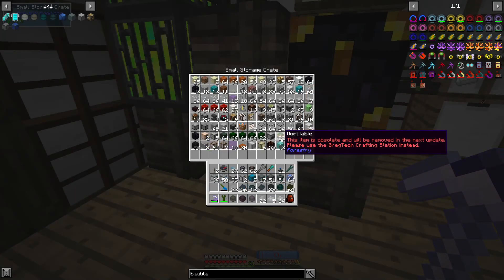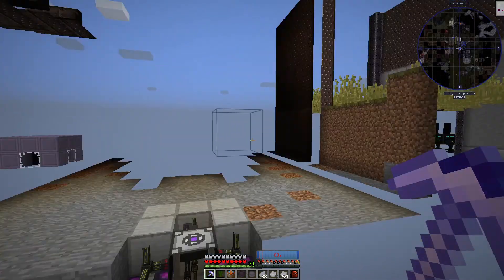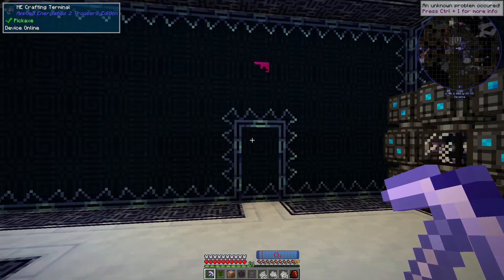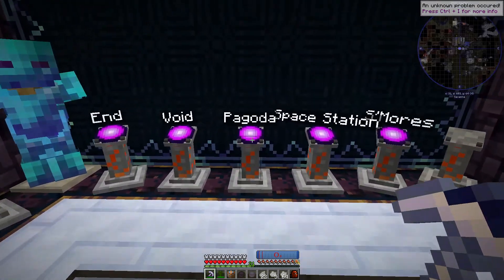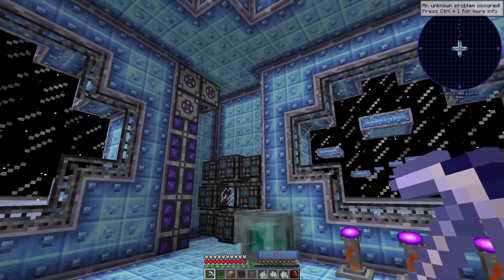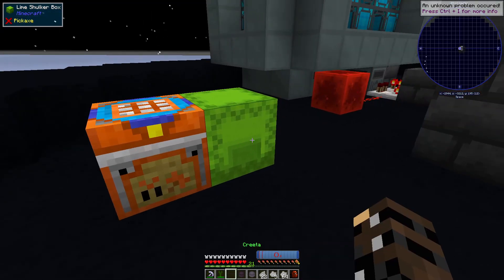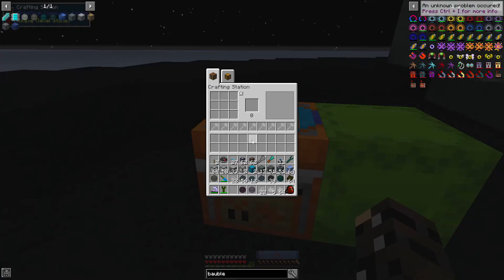There we go — work table. Ooh, this is obsolete, so we really want to be using a crafting station. The reason I want a crafting station is that we can more readily make these fuel types, because it's all kind of fiddly at the moment. We want to be able to slap this down next to our shulker box.